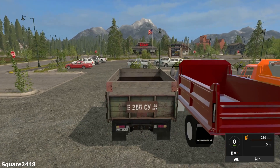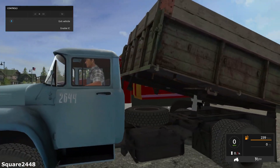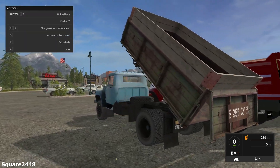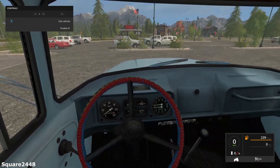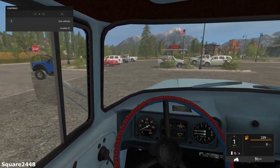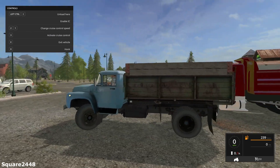Let's start this up. This has a top speed of 51 miles per hour. You can actually dump it — there is one hydraulic arm and then the back comes out like that. Very realistic bed. It also has an interior camera view, which is really nice for an older truck like this. It does have working mirrors, and all the lights work — they look very realistic.